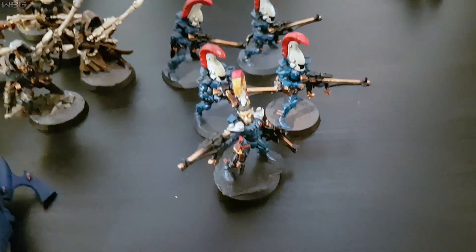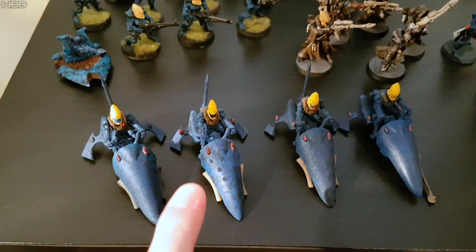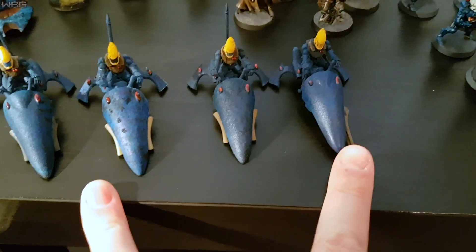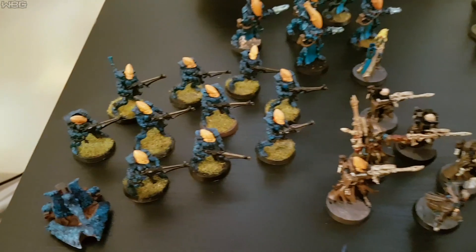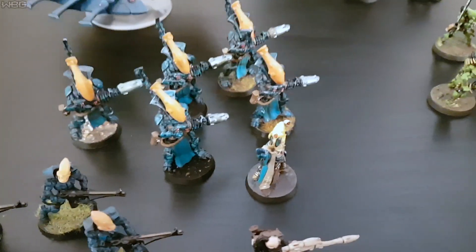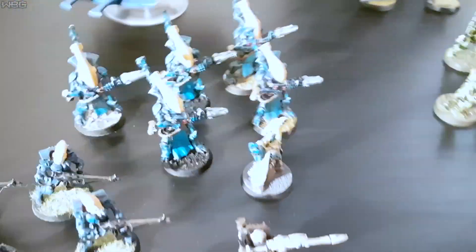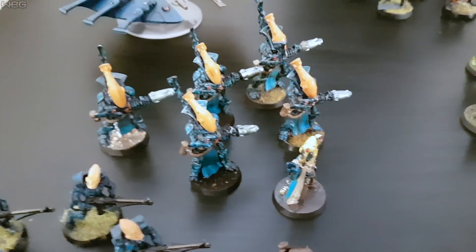Five Dire Avengers — Exarch has the two Shuriken Catapults. Four Windrider Jetbikes with one Shuriken Cannon. Ten Guardians with a Bright Lance Weapon Platform. At the back we have a Spirit Seer with five Wraithguard — D Cannons, or rather Wraithcannons. In a Wave Serpent with a Shuriken Cannon, two Scatter Lasers, and everything else you can buy for it. It needs to move quick.